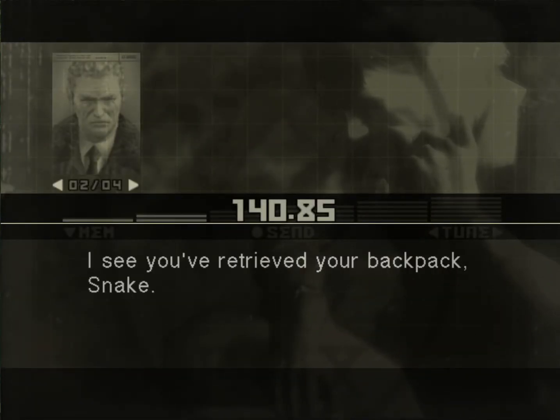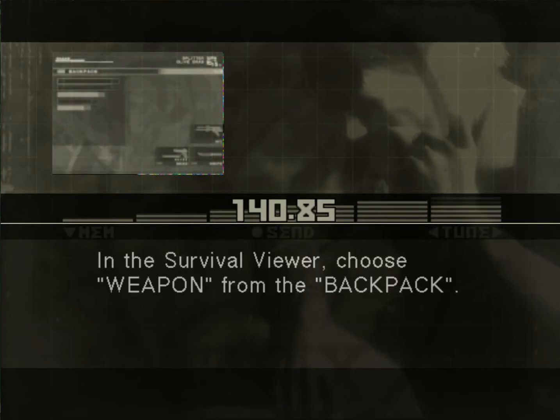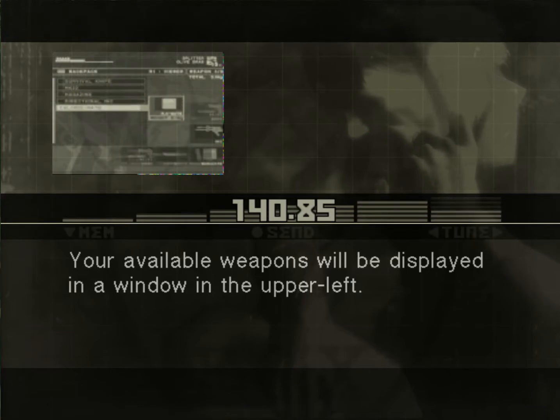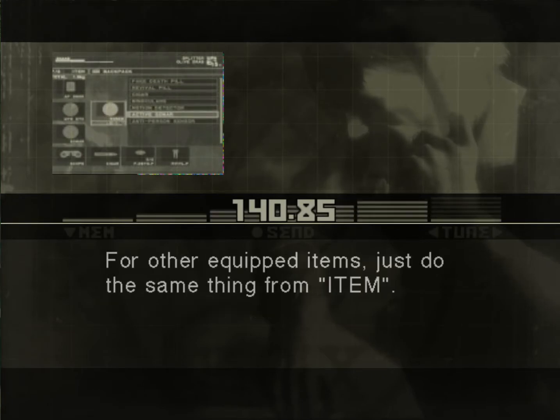I see you've retrieved your backpack, Snake. To equip a weapon, it's necessary to take it out of your backpack. In the Survival Viewer, choose Weapon from the Backpack. Your available weapons will be displayed in a window in the upper left. From that list, choose the weapon you want to equip and press the Enter button. For other equipped items, just do the same thing from Item.